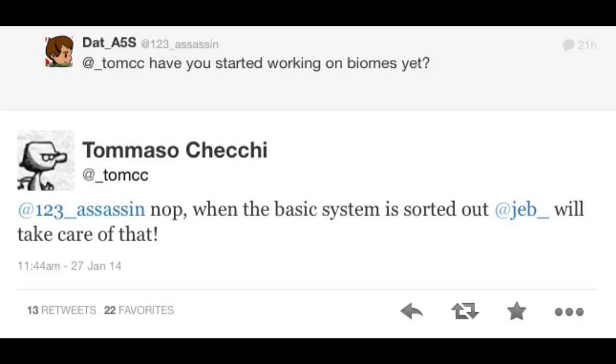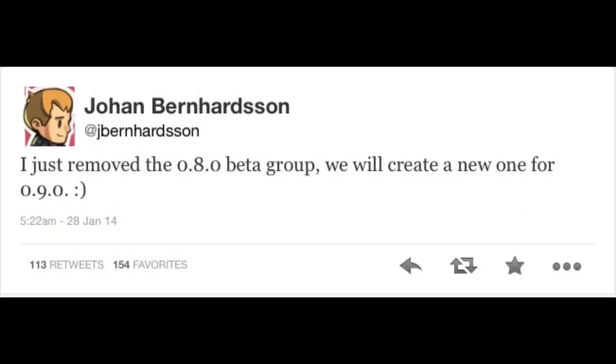Someone asks Tomasso: 'Have you started working on biomes yet?' and he says, 'Nope, when the basic system is sorted out, Jeb will take care of that.' So Jeb is going to be doing the world generation for Pocket Edition, which basically means adding all the new biomes that are in PC 1.7. If you don't know, a ton of new biomes were added in the PC 1.7 update. All they have to do is port the generation code from PC to mobile.